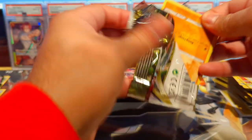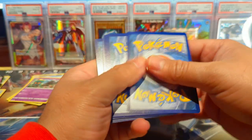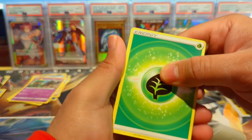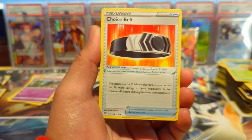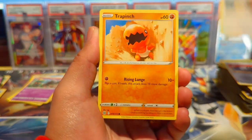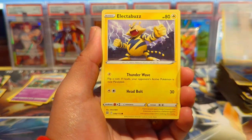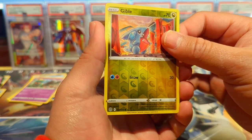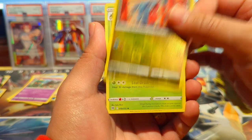Pokemon is fun to open but sometimes the packs you want are really hard to find. I can't find 151 for at least a decent price at retail — if y'all know some places let me know. I definitely want to do another 151 opening, and I want to do Evolving Skies and Chilling Reign, but even those packs are getting out of control now.